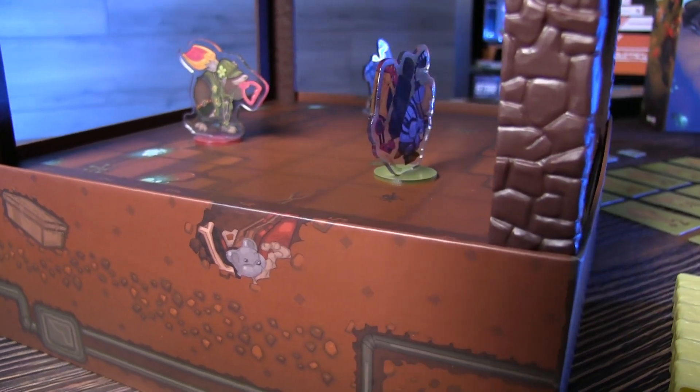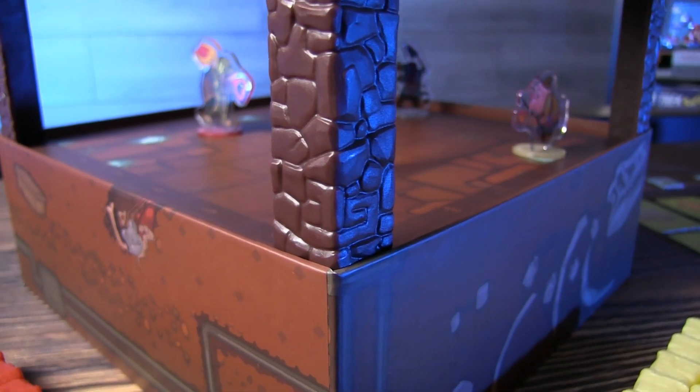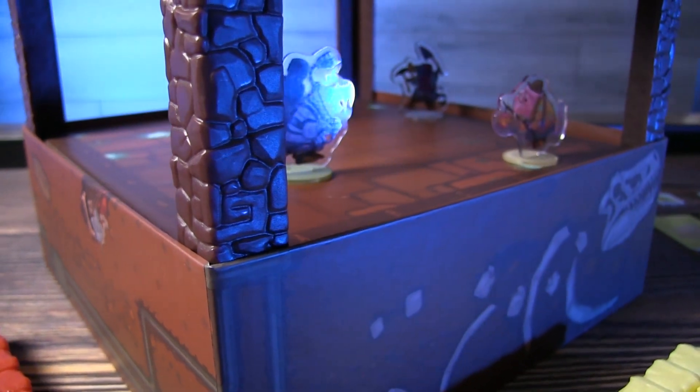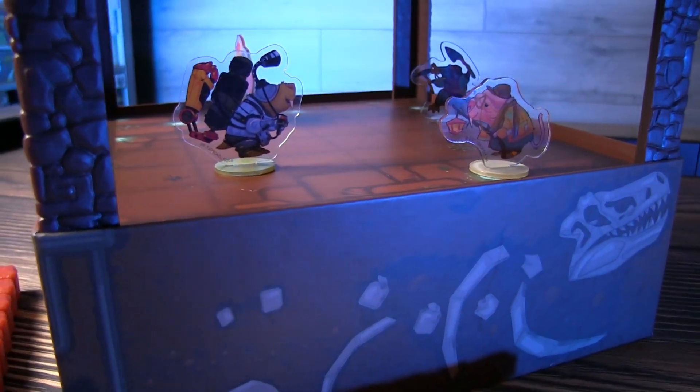Mountains Out of Molehills is played over six rounds. Each round consists of three parts: part one is card drafting, part two is planning and movement, and part three is scoring and end of round.